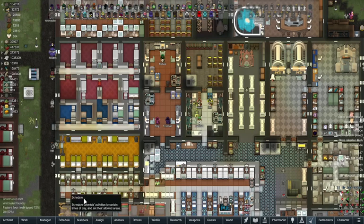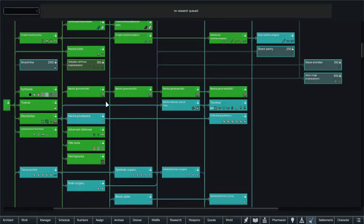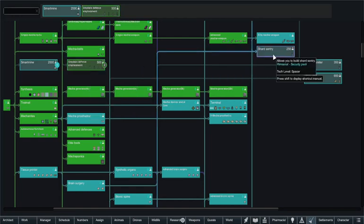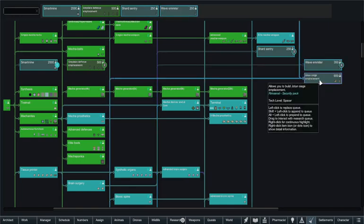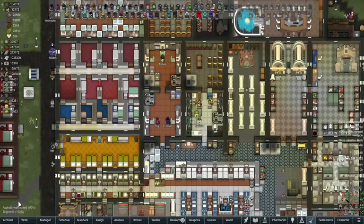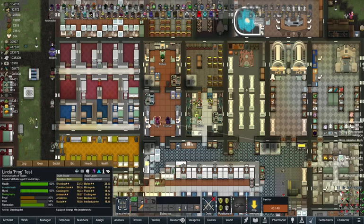Hello everyone and welcome back to RimWorld mod testing. Today we are looking at the RimSonal Security Pack. We have research including smart mine, Gray Dell defense emplacements, shard sentry, wave emitter, and Juton siege - some kind of siege placement.